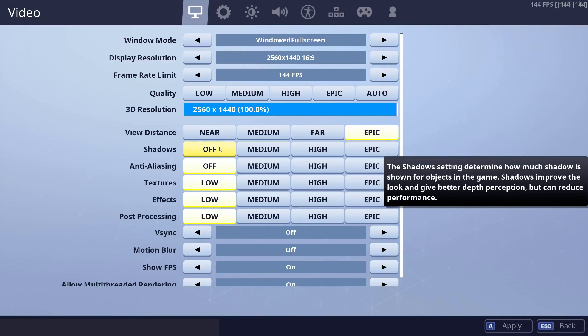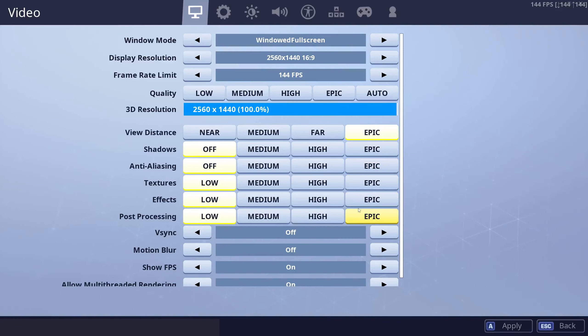Shadows, I highly recommend you have it off, unless you find it enjoyable to have on Epic. It's going to make it a lot harder to see people in dark environments — not recommended. These other settings are not a huge disadvantage to turn up to Epic, still a disadvantage, but if you wanted to have a compromise between being competitive and a nice-looking game, you could do something like: Epic everything, except Shadows Off.